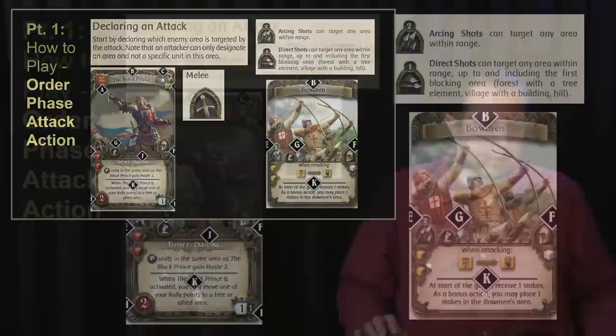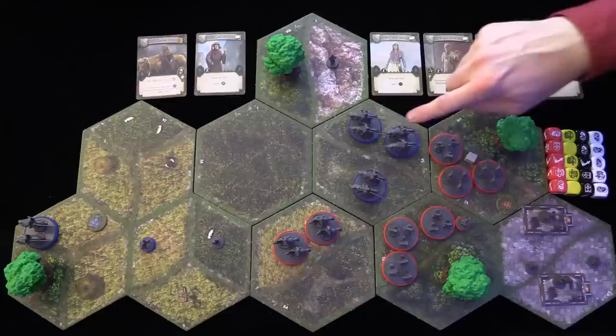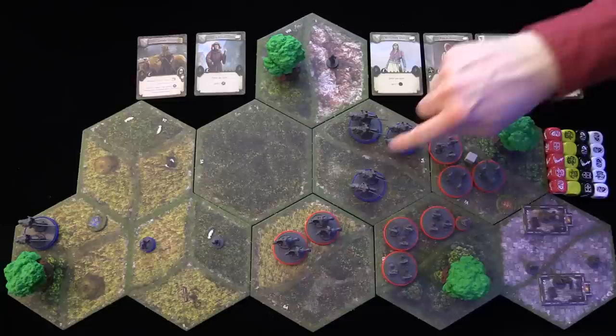For example: the English player activates an area, the hero will move here, the sergeant of arms will attack these cavalry units, and the bowmen will attack this cavalry unit. It's good that the bowmen have the arching ranged attack so they can shoot over the cavalry units in this space.